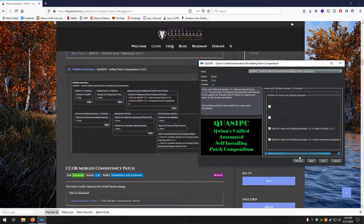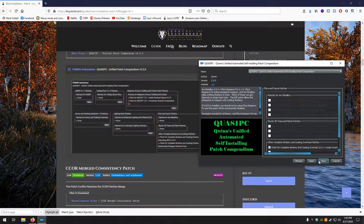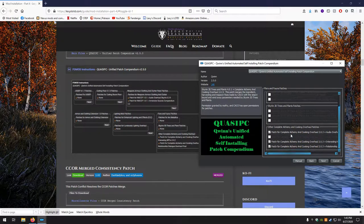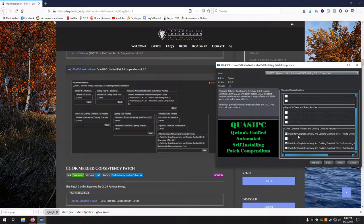Next — none, so uncheck the ones automatically selected. We want none and none on the following pages. Then we want a patch for Keiko and Interesting NPCs, and a patch for Keiko and Relationship Dialogue Overhaul — those two stay checked, and the other gets unchecked.